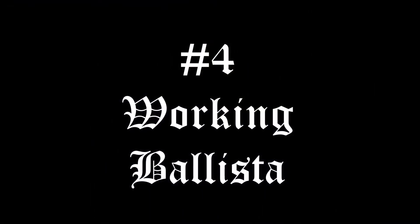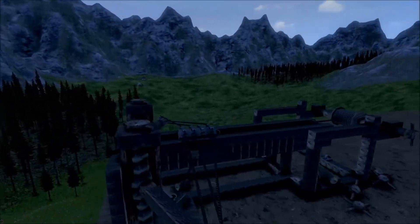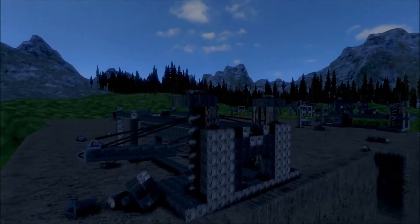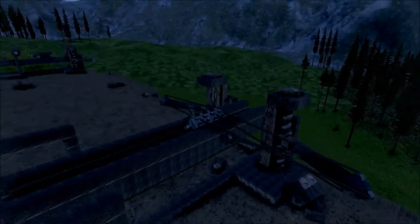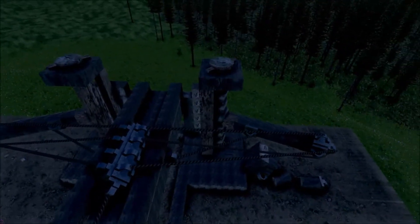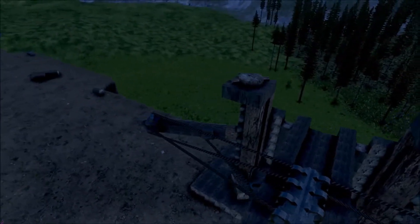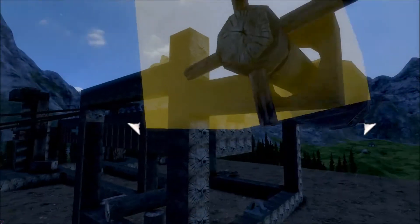Coming in at number four: the working ballista. The working ballista is a very, very complex system — well, I guess it's not that complex, but it's pretty complex for an early access game like this. In this video you can see I messed up by releasing the wrong rope, but it does work and I think it's pretty sweet that they finally thought of that. Really good concept — that's why it comes in at number four. This was the working ballista.